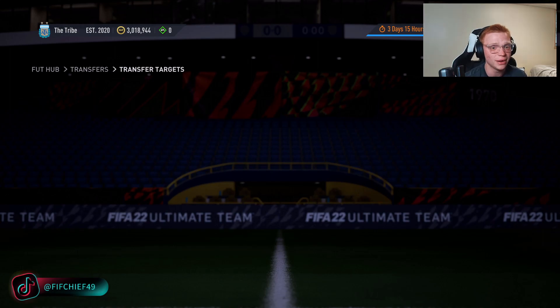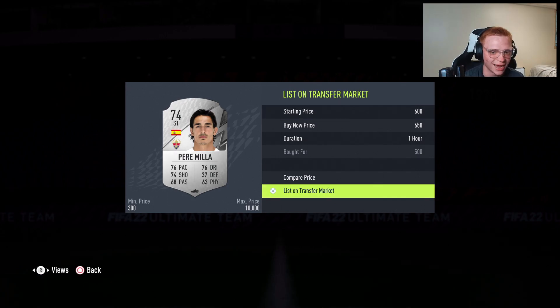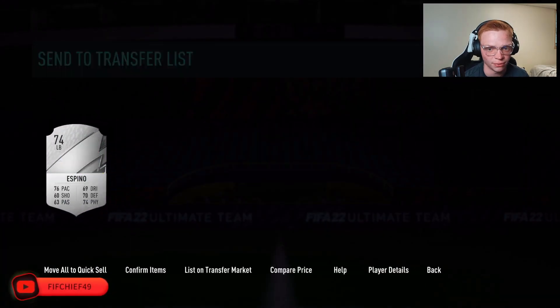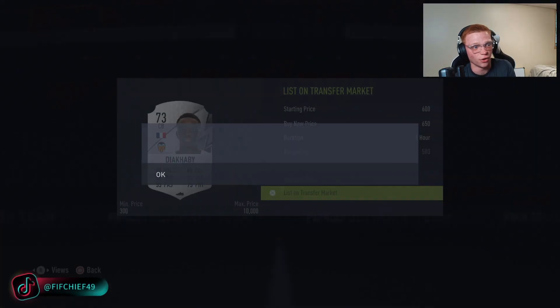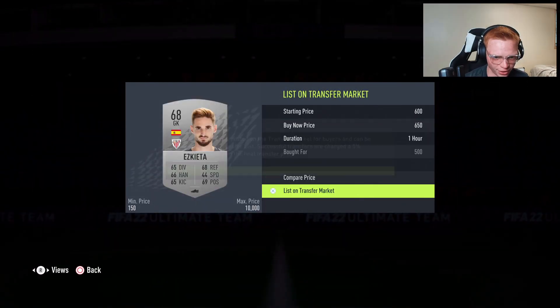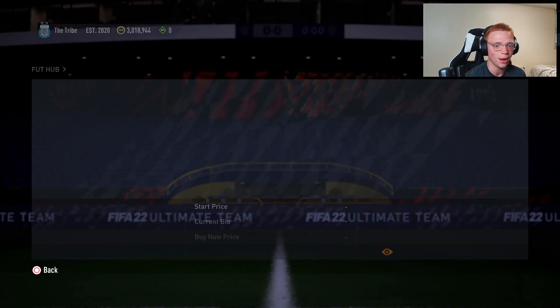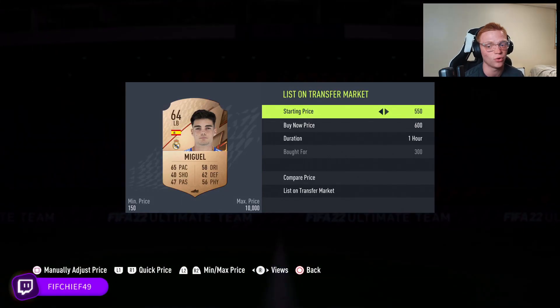It might not seem crazy, but the coins really add up. At roughly 150 coins profit per card after tax, you can see it build quickly: 300, 450, 600, 750, 900 coins profit. This is just to get your first 50k or 100k. Continuing — 1050, 1200, 1350, 1500 coins profit just like that. We've made about 2000 coins just off what we've done in this video alone.